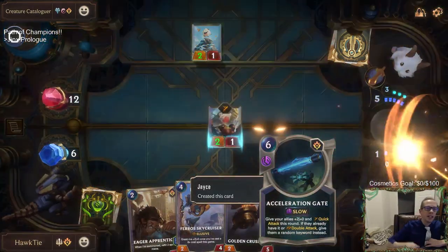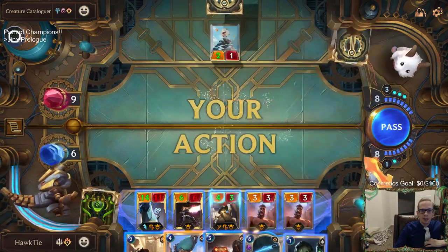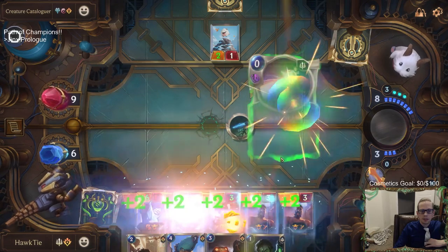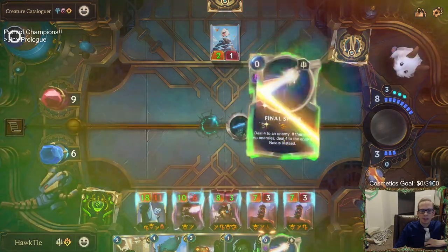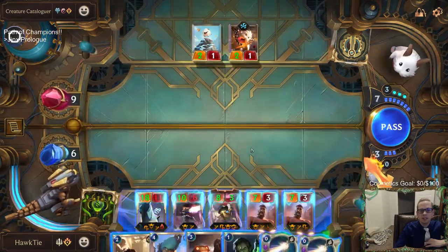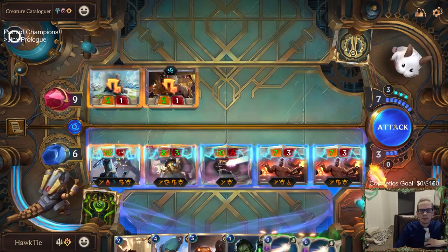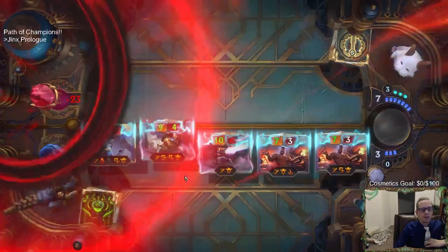Now we're going to try Acceleration Gate next round since it's a new card we haven't tried yet. We get to grant some keywords — they get Quick Attack first. Nice, the Handler got Overwhelm. Awesome, and we got an 18-power Lifesteal unit! Back to 24 health. All good.